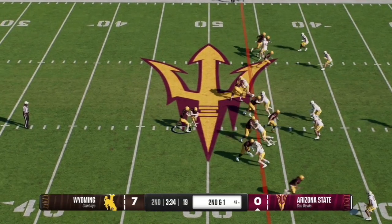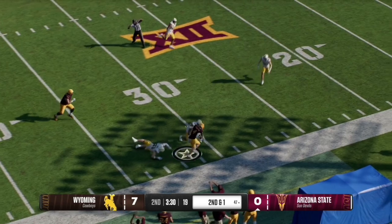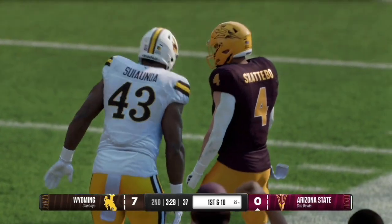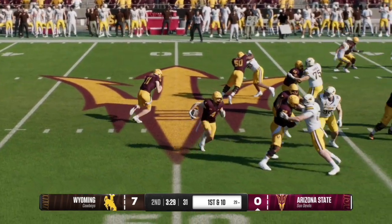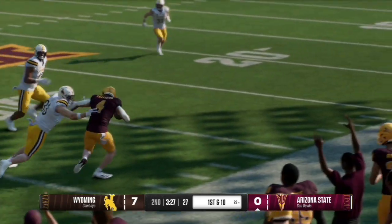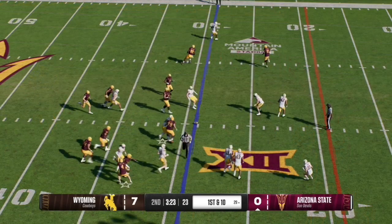Here on second and one, they hand it off to the running back who has nice blockage and finds some space on the right hand side. That is number four Scadabo who takes it all the way up to the 29 yard line. Looking at the replay, he turns on the jets, breaks a tackle, and forces his way for a nice gain.